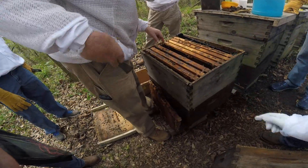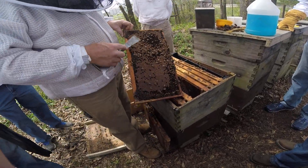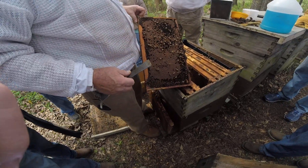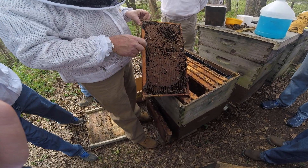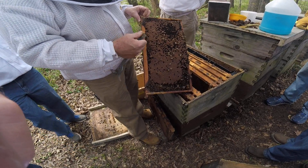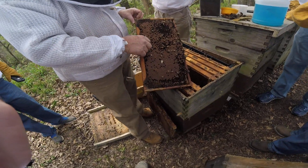Why are some of those protruding? These are drone cells — they all protrude. It's visually apparent: that's a drone cell, that's a worker cell. These are male, these are female. Somebody told me, and I think it's a good comparison — these look like little .22 shells sticking out of the comb.